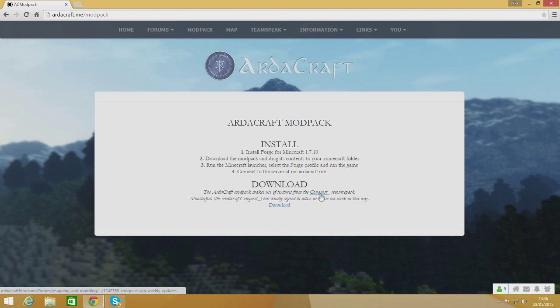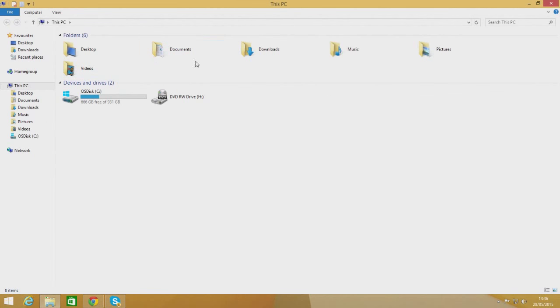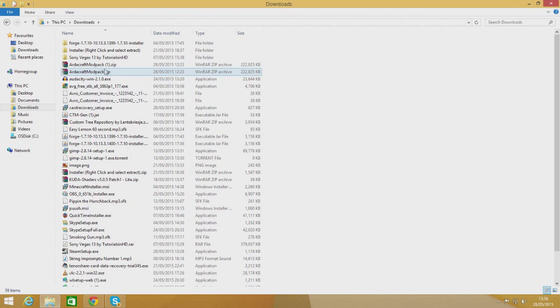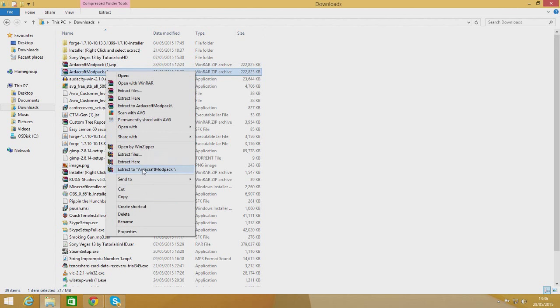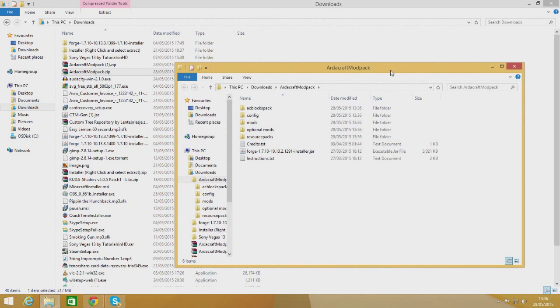The link right at the bottom is the one we're interested in. The textures are based off the Conquest pack - not made by Monster Fish but by different people; Wheelie is the main head texture person along with a few others. Click the download link there, and it'll take a couple of minutes - it's not a huge file. Once that's downloaded, go to your downloads folder.